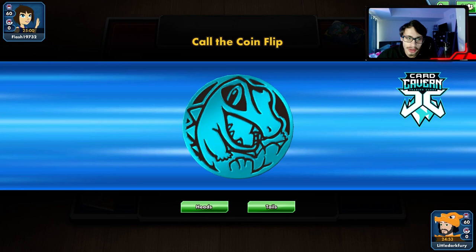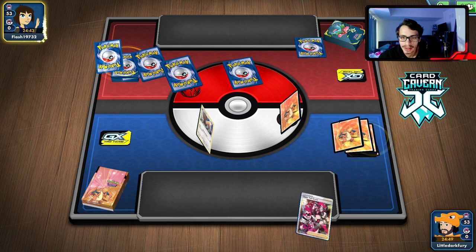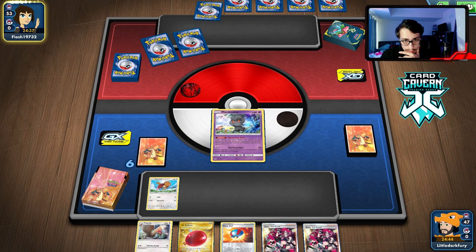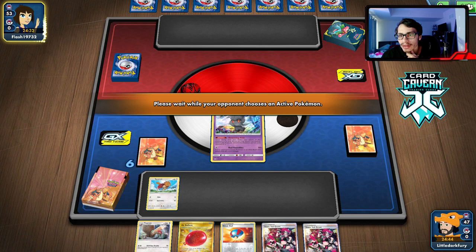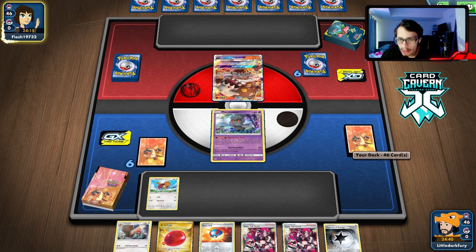On to another match - we lose the coin flip again, that's not good. Hopefully we can get a decent start with an actual draw supporter in the opening hand. We're up against Centiskorch. The hand is not competent - where are the draw supporters? He's mulliganing which is good. Centiskorch is definitely hard to beat because they have Welder to self-accelerate energy. We have Altaria though - I think Altaria and Kangaskhan might be the better combo here. The other hand is absolutely trash.